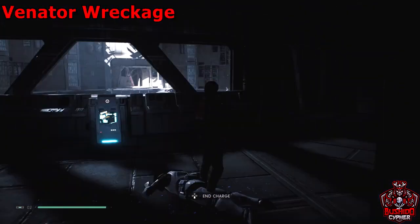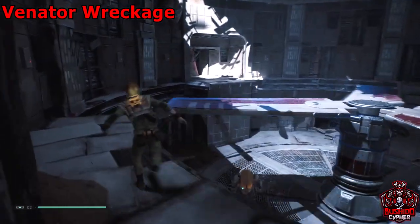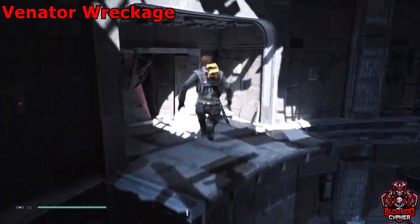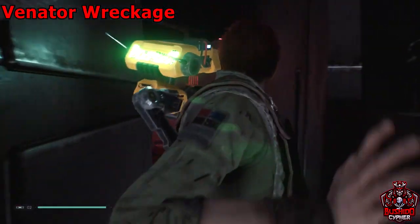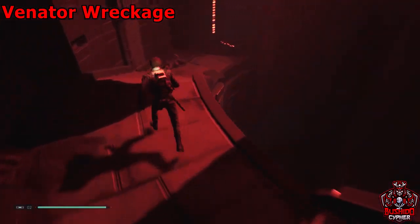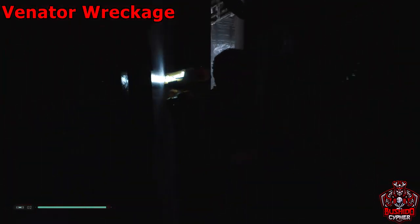Now that we've finished the broken wing area, we're going to the venator wreckage. Slow down the fan so you can use it as a platform to backtrack out of the broken wing. Go back down the staircase and through that squeeze-through area we went through before.